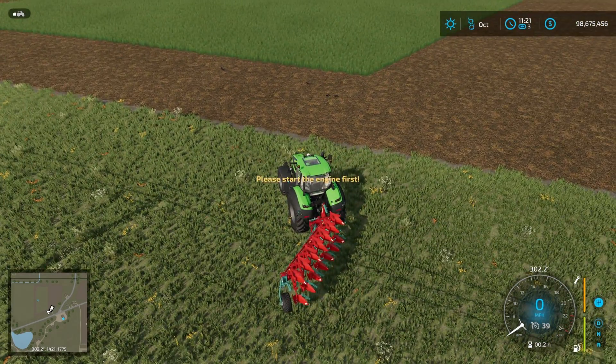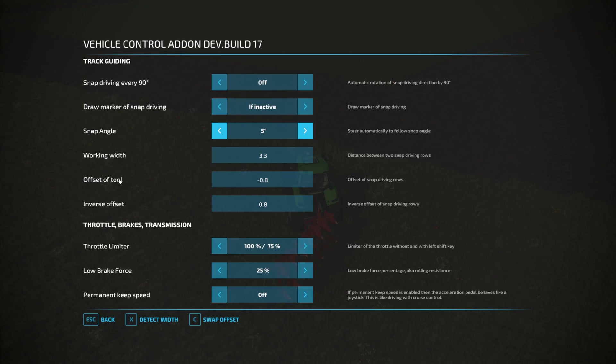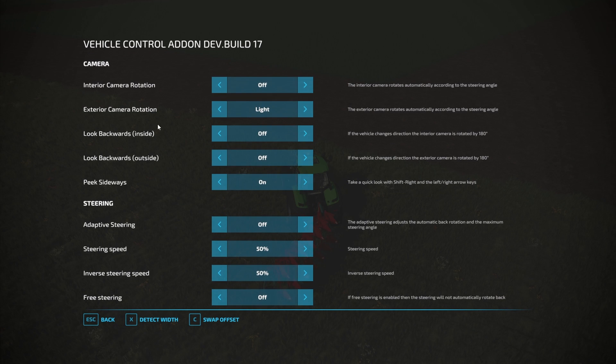We are on McCreek with Vehicle Control Add-on installed, and I just want to show some of the options that might be of interest. I'm not going to show you everything - mainly I'm going to focus on GPS. It's Ctrl+C to open up the menu.